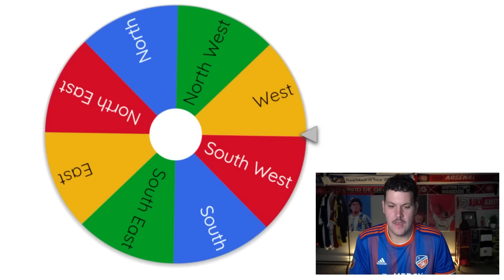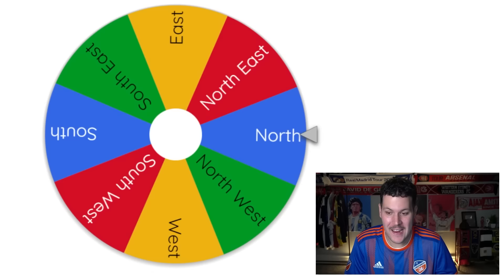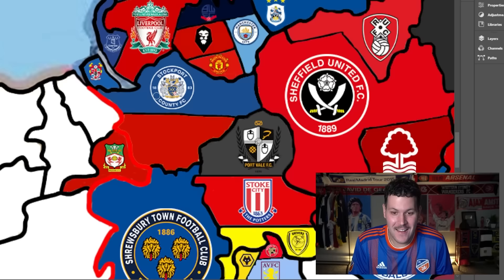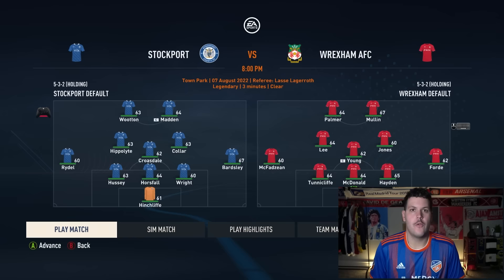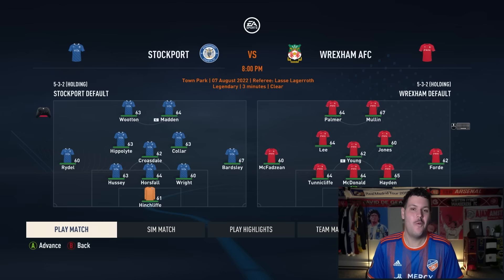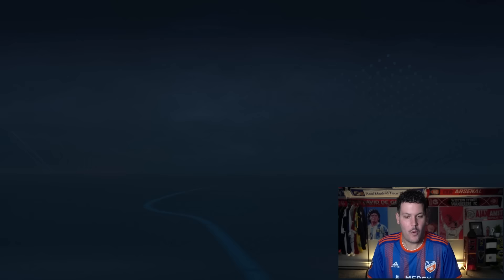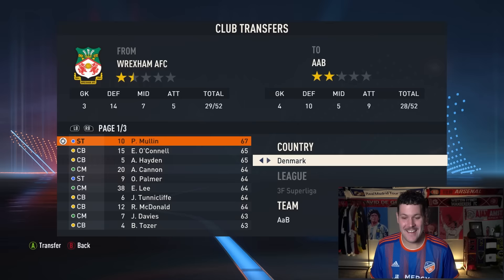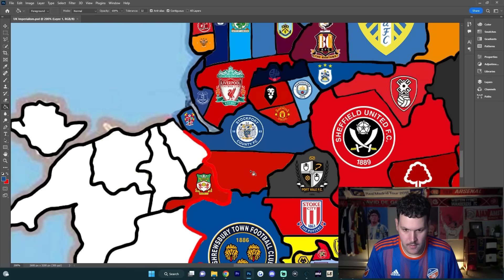Wrexham come up again! If heading west they could get upgrades, but instead they head north toward Stockport County. After a draw in the first leg, the second leg at the Racecourse Ground sees Stockport win 3-0. A massive upset — and Stockport take Paul Mullen! Paul Mullen is now a Stockport County player. That's massive for them. If they keep heading west and getting draws, Mullen could become an absolute stud.